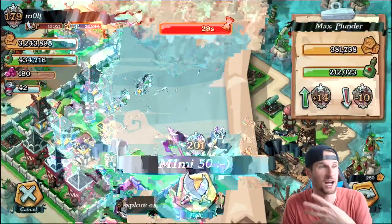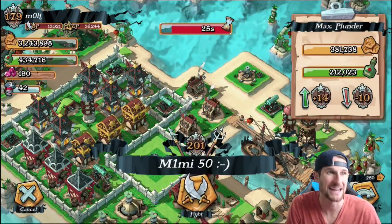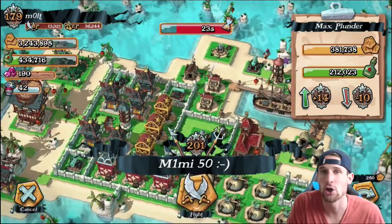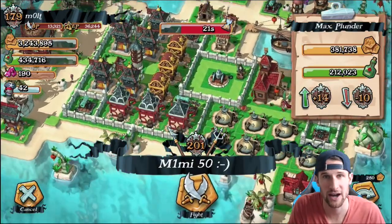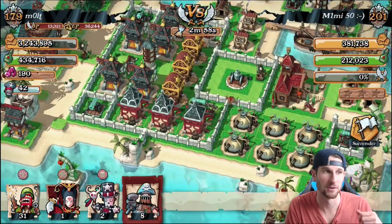We go ahead and search, and here we have it — here's the base that we're going to be attacking, guys. 381,000 gold on this thing and 212,000 grog. That is not bad at all, I'm loving that.